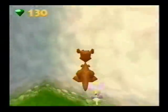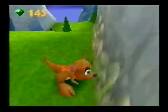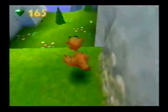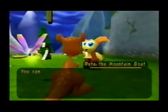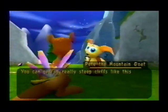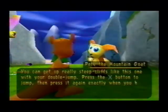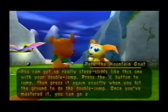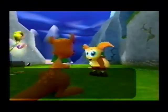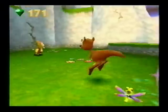Anyways, let's get this gem case over here and go ahead and head bash it. It should pop out a lot of gems. So let's go down here. You can get up really steep cliffs like this one with your double jump! Press the X button to jump and press it again exactly when you hit the ground to do the double jump! Once you've mastered it, you can go anywhere you want! Basically, Pete the Mountain Goat is telling us how to double jump.